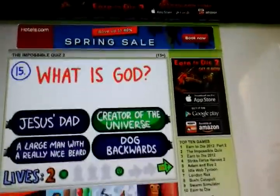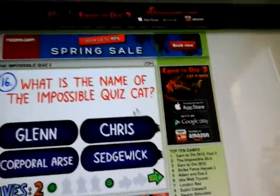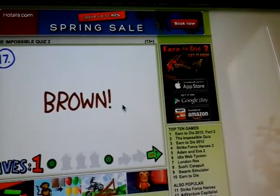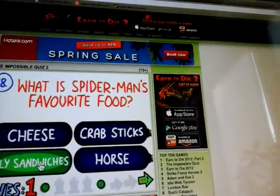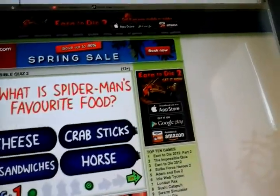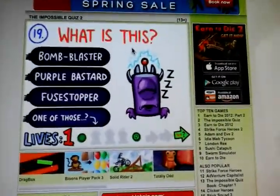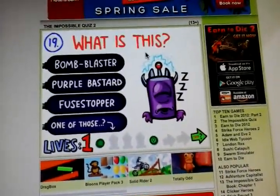What is God? Creator of the universe, large man, my brilliant dog backwards. What's the name of the Impossible Quiz? It's Chris Brown. What's Spider-Man's favourite food? Fly sandwiches, crab sex, cheese. Will I? No. I've one life left. If I go to the start — oh my god, I'm going to be — what is this? One last push.